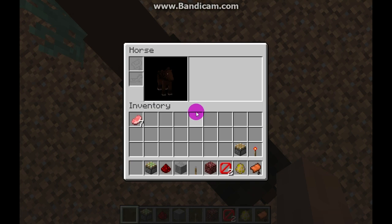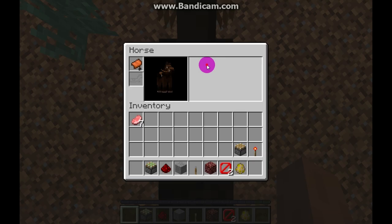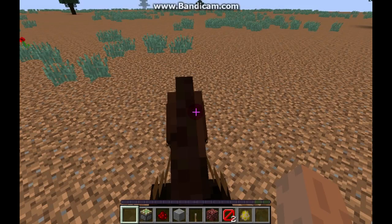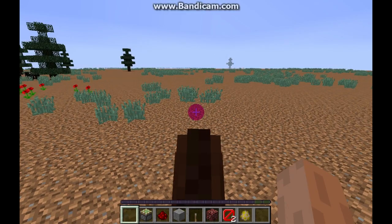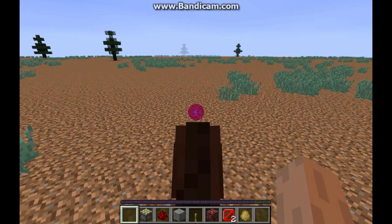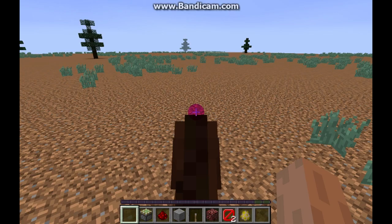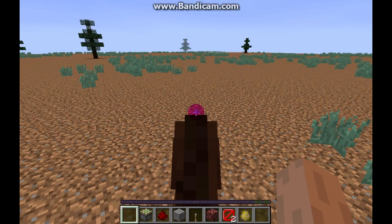Just click your inventory hotkey and put the saddle and armor — I don't know what this slot is for. You can ride him already, as fast as you can. As you can see it's still lagging, I'm sorry.